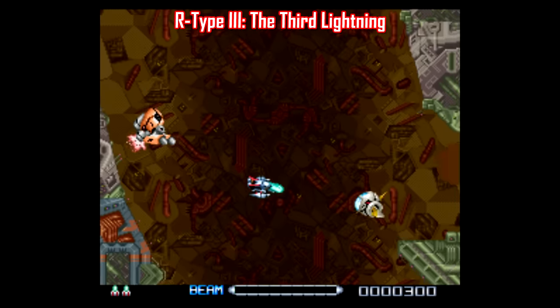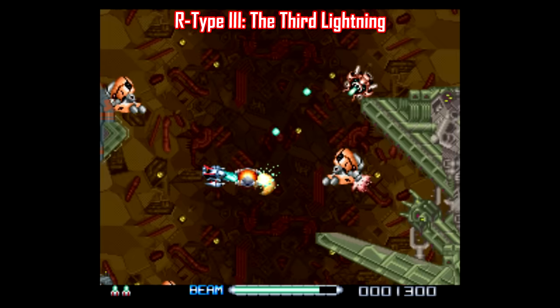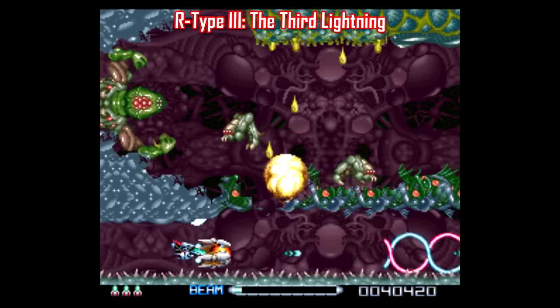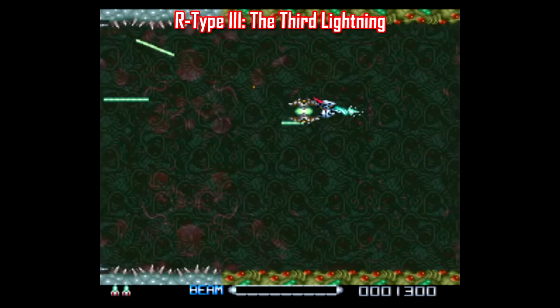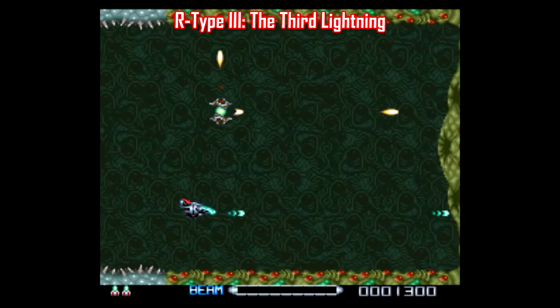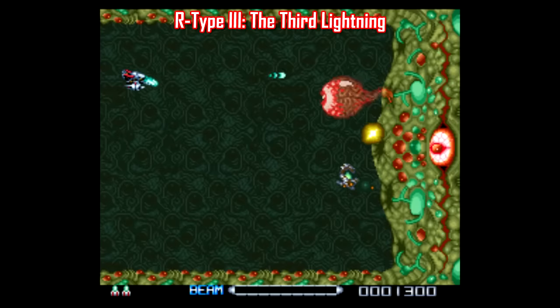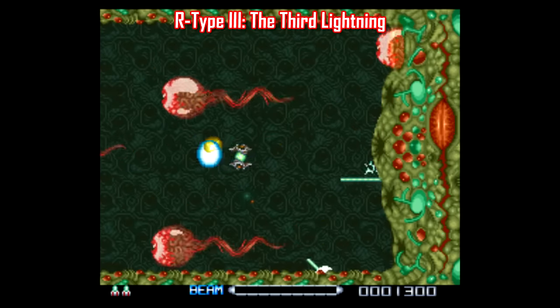If you are looking for an over-the-top challenge, look no further than R-Type 3: The Third Lightning. This game is brutal and was clearly made for shoot-em-up veterans. Some of the level layouts are crazy, with the screen absolutely crammed with stuff trying to kill you. And since this is an R-Type game, you get nothing but huge, horrifying-looking bosses that take up nearly half the screen — like a wall made out of mutant flesh that throws eyeballs at you.